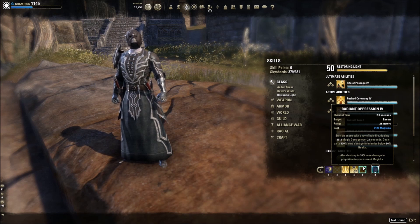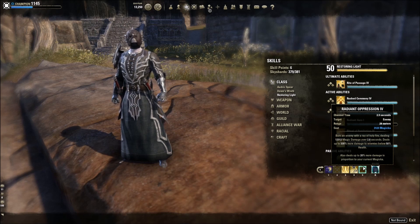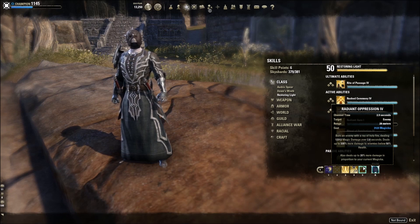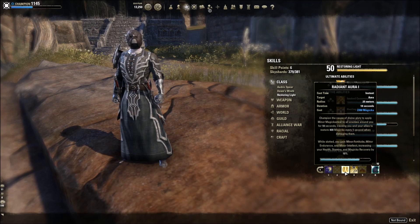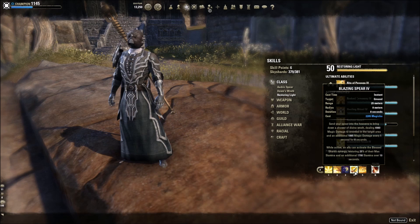When playing solo, I like the other morph Radiant Glory — the healing is fantastic for vMA. When you're in a group with a dedicated healer, in dungeons, trials, DSA, you really need to take Radiant Oppression because the damage is spectacular in comparison. Sustain is a lot better — that's number one. Number two, Blazing Spear got a change.